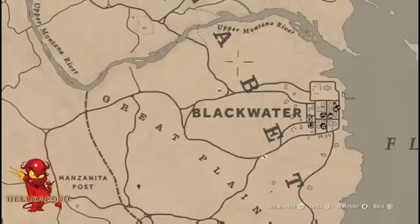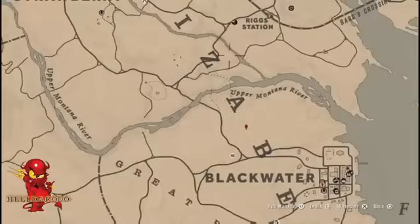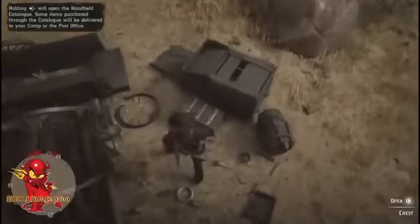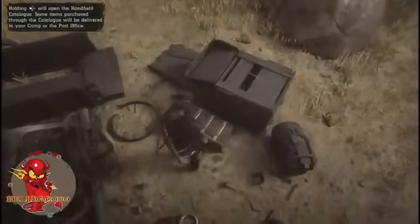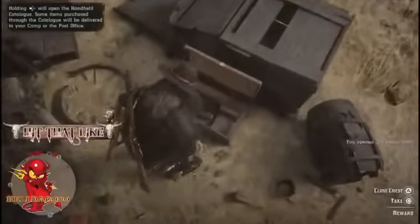Another map on the tree here, one over here, somewhere around here, one right here on this rock ledge. Now we're going to get this gold - you usually get a gold bar to a gold bar and a half each time out of this box.